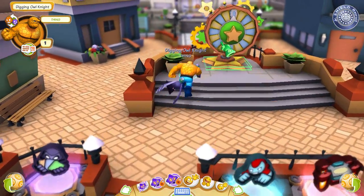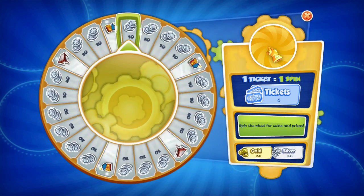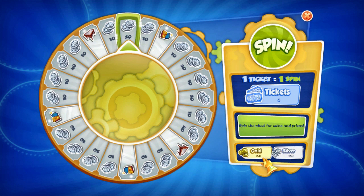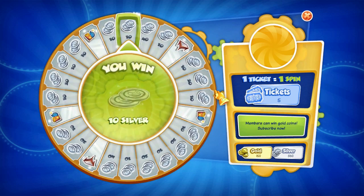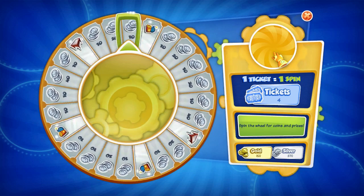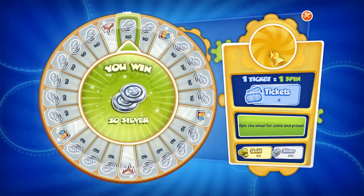Let's go spin the wheel. I've got 7 tickets — let's see if we can pick up another hero. If you're an actual shield agent, basically if you're paying to play, these are gold instead of silver. I'll go ahead and use up my 7 tickets. They do have some special prizes here but I haven't got one yet, so we don't know exactly what they do.